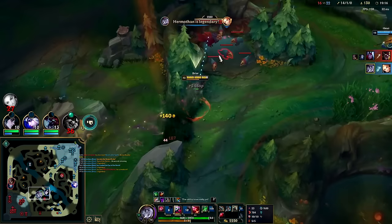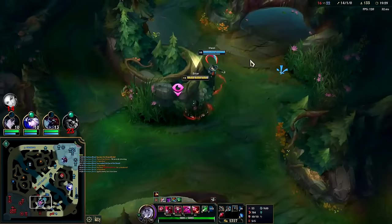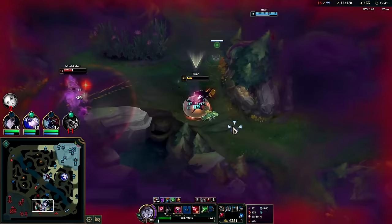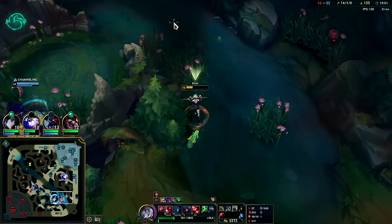This might be warded — guess not. W, auto, Q, auto, auto, Titanic, auto, W — we're going to full E charge him here in a second. He used R and stole a bunch of stats. We traded off pretty well considering the items he has and how meta Morde is — consider that a success because he used his ultimate and we didn't use anything that's a high cooldown. Now we can't ultimate my teammates either.